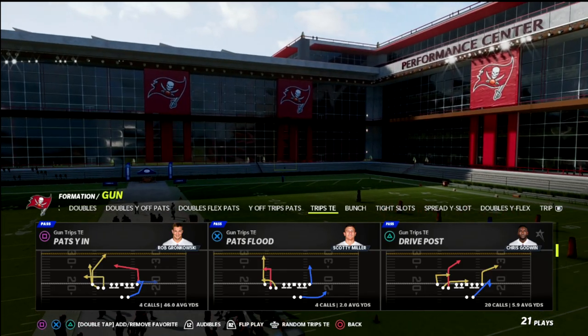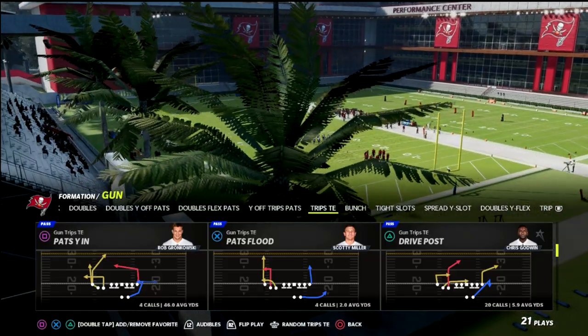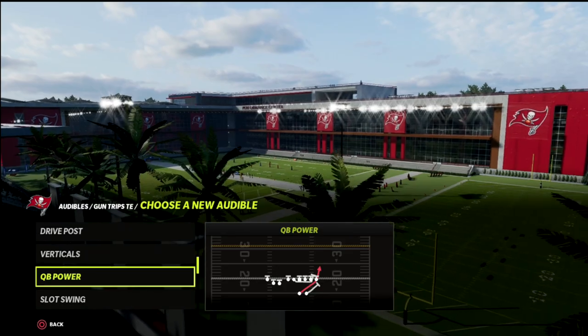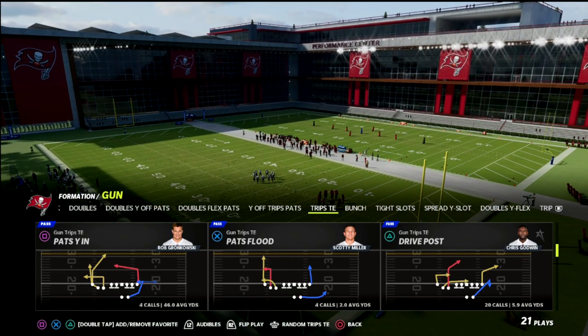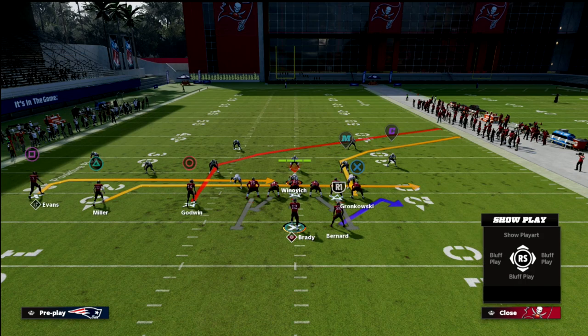This is drive post out of trips tied in, and this is a counter play — I'm going to explain why. I'm just going to put PA counter go in my audibles to kind of show why this is so good, and then we're going to utilize drive post to show an inversion of it. So PA counter go — and it's really any play out of trips tied in.